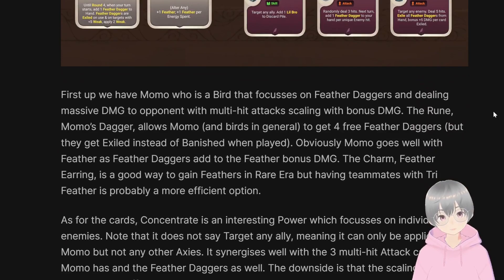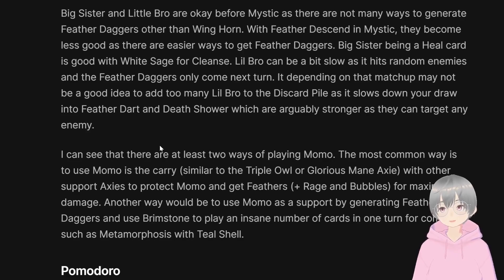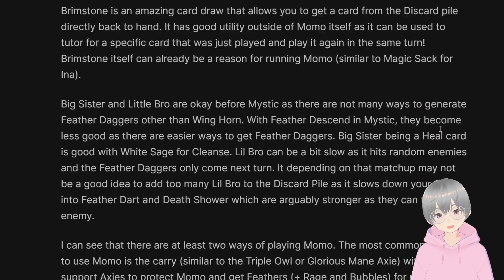To wrap up on Momo: there are really two ways to run it. One is as a carry — deal massive damage using the bonus damage stacking with Feather Darts and Death Shower. The other is a Metamorphosis or combo build that uses Brimstone to play a particular card twice in the same turn — play it, draw it back, play it again. That could be pretty strong.